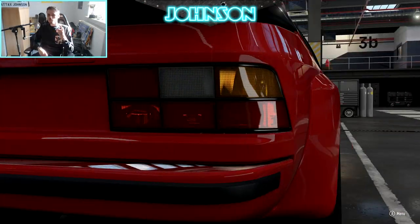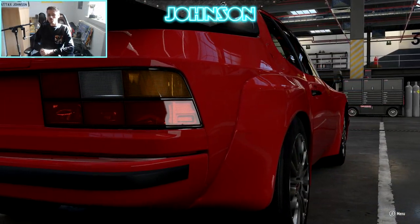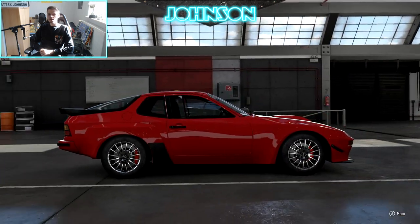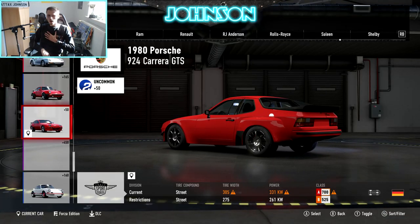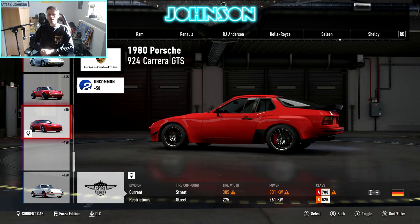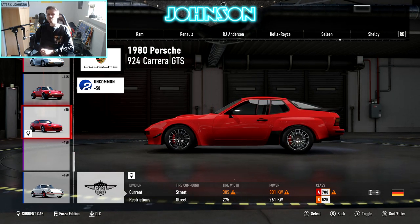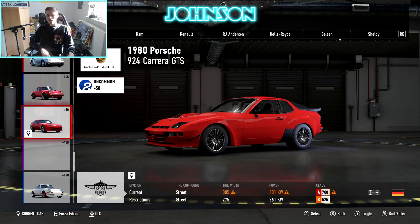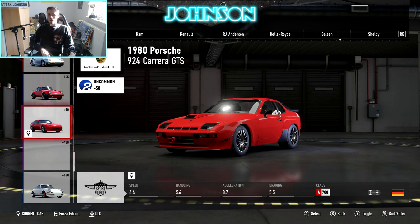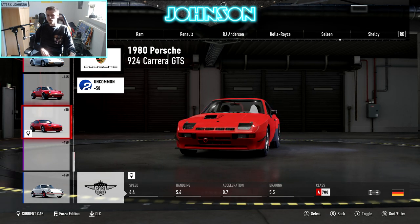Welcome back everybody, it's your favorite German potato and today we're racing the third car of the K1 speed car pack — it's a poor man's Porsche. In my honest opinion, this Porsche 924 GT-S is actually a very good looking car. As you can see it's tuned to A-Class so we can race the A-Class online hopper, and it got 5.6 handling.